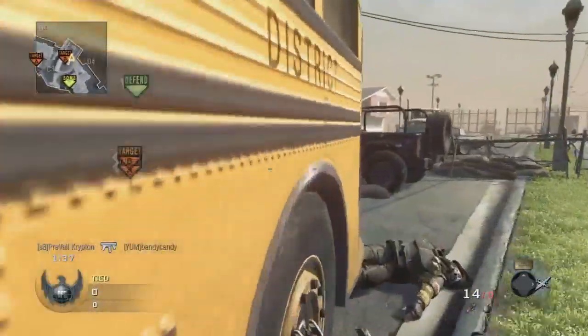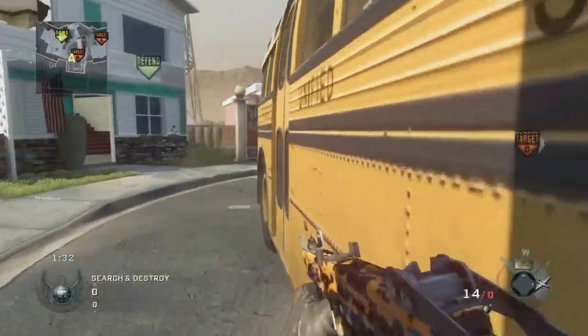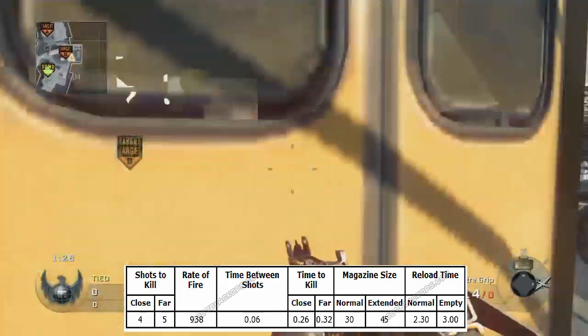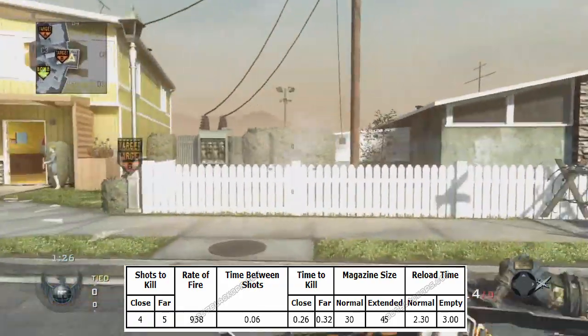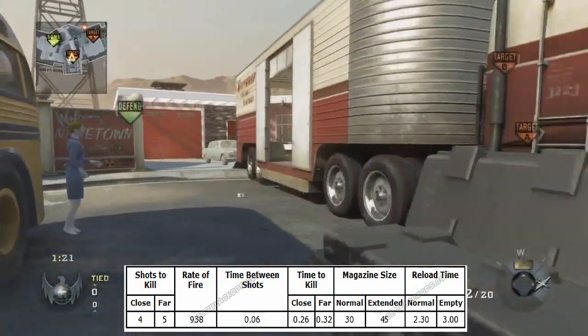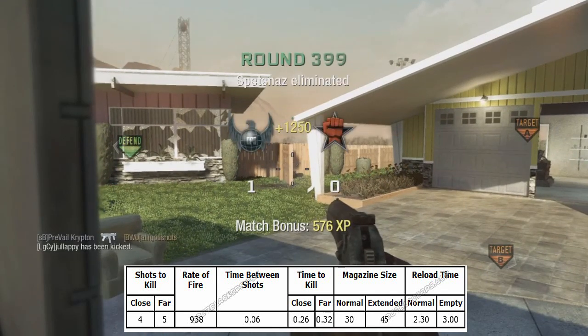Now let's get into the gun statistics for the Spectre submachine gun. Shots to kill up close is gonna be four, and shots to kill at range is gonna be five to six. The rate of fire is gonna be 938 rounds per minute — that's pretty fast, so it does have a lot of recoil. That's why my favorite attachment is grip. Time between shots is six milliseconds. Time to kill is 26 milliseconds up close and 32 milliseconds at range.